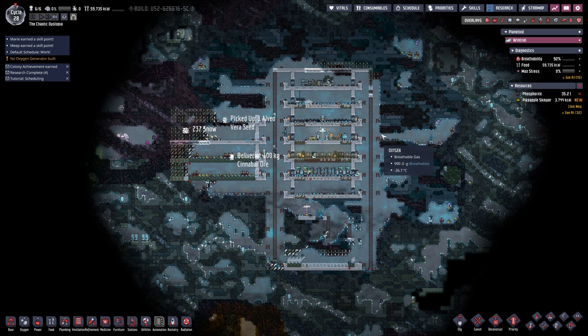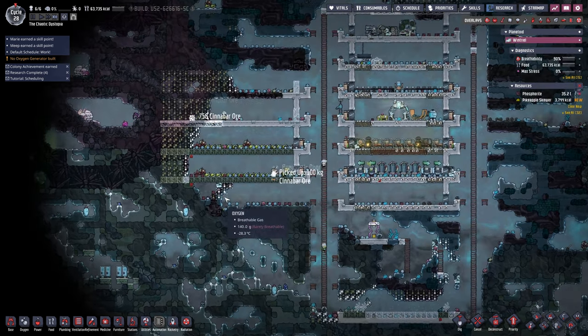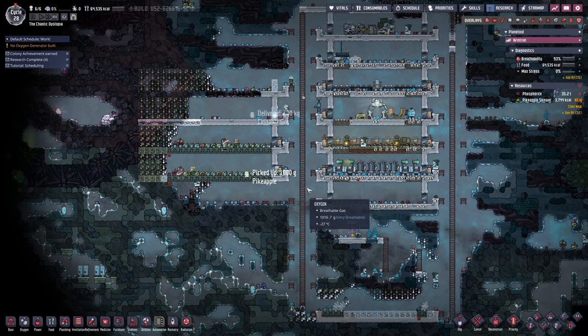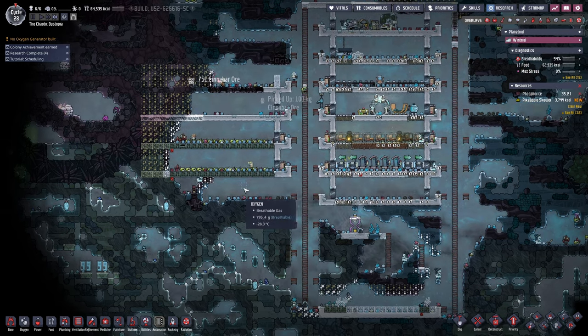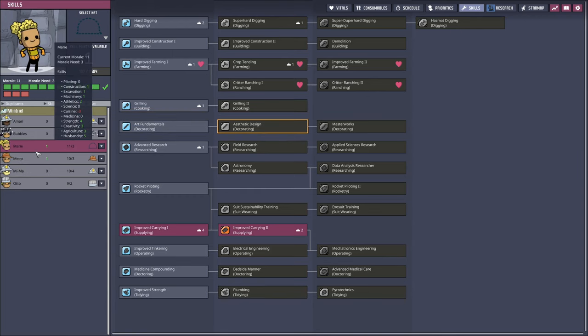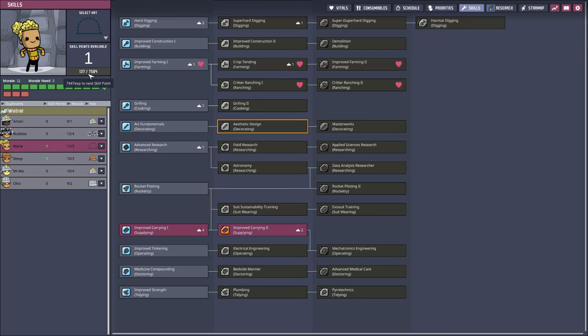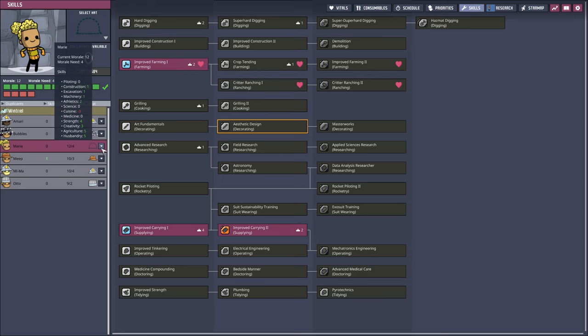Welcome back to Dooddly Squad Gaming, where today we are playing Oxygen Not Included. We set a lot of dig commands up before the end of the last episode, and it looks like the dupes are slowly getting to that. We want to get Maria here — she's going to be a rancher, so I was going to wait until she got her second point for ranching, but she's a long ways away from getting that second point. So let's put her into farming so she can help with that.